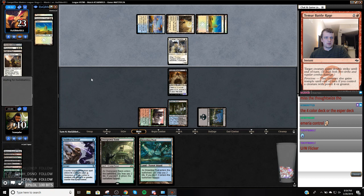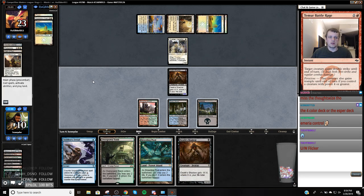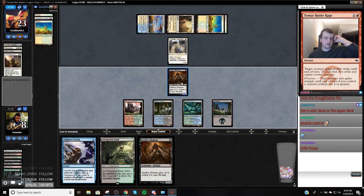I'm just getting that F6 value. Thoughtseize — or another Traverse. That works as well. It's actually a pretty nice draw. So we're going to crash in. We played the second blue source so they can't cut us off of anything. We'll play another Shadow.